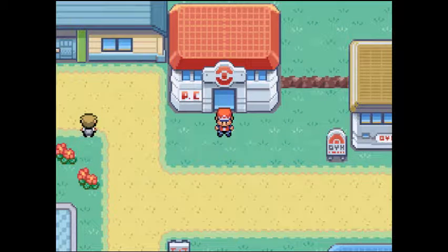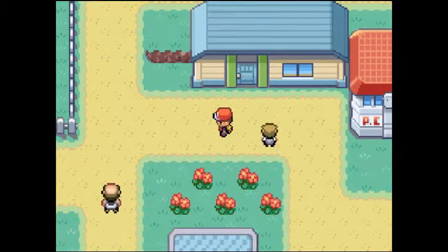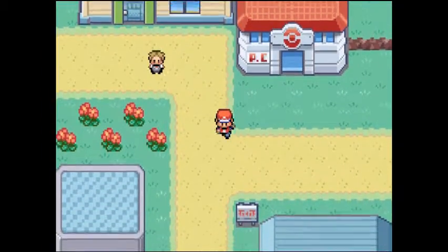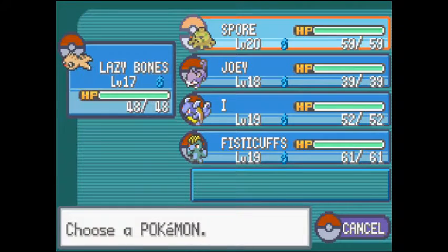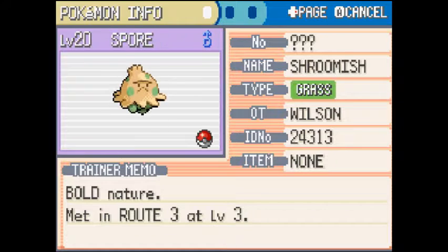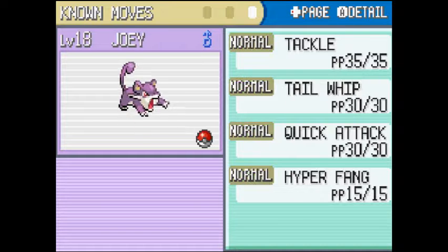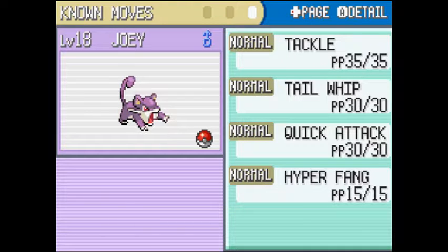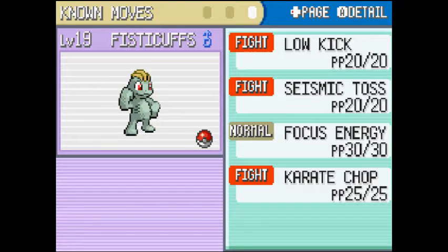What's up guys? Eric Wilson coming back again with Part 4 of the FireRed Randomizer. I did a little bit of off-screen training because you guys don't want to see that — unless you do, then tell me. But we have leveled up some guys. We have LazyBones at level 20 who learned Mega Drain, Joey who learned Hyper Fang last episode, I who learned Bite, and Fisticuffs who learned Seismic Toss.